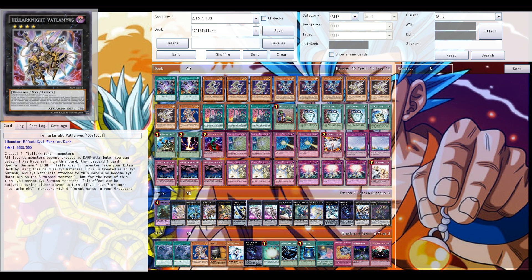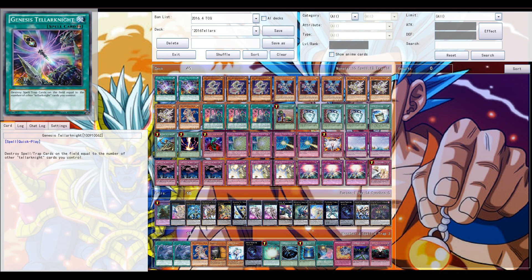Best case scenario, you can activate it during the end phase, but it still makes you vulnerable. You want to have their back row gone before you actually commit to the field, and that's probably why Twintwister or Mystical Space Typhoon are probably better main deck options than Genesis — but it's definitely something to side deck against heavy back row decks.